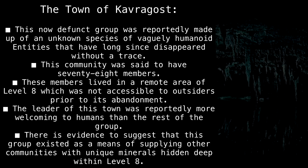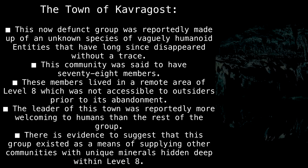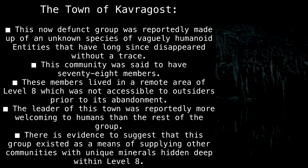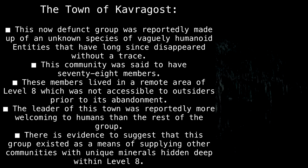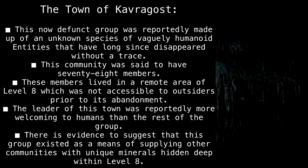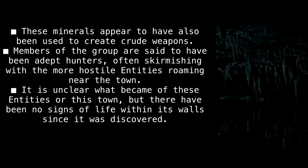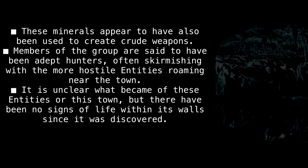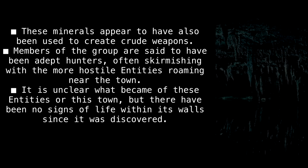The Town of Kavergost: This now defunct group was reportedly made up of an unknown species of vaguely humanoid entities that have long since disappeared without a trace. This community was said to have 78 members, living in a remote area of level 8 not accessible to outsiders prior to its abandonment. The leader was reportedly more welcoming to humans than the rest of the group. Evidence suggests this group existed as a means of supplying other communities with unique minerals hidden deep within level 8, which were also used to create crude weapons. Members were said to be adept hunters, often skirmishing with hostile entities near the town. It is unclear what became of them, but there have been no signs of life within its walls since it was discovered.